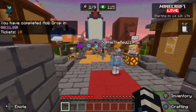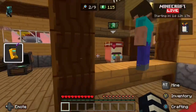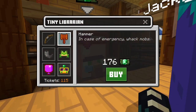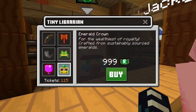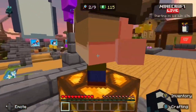Let's go to the shop. Eight dollars for a bow, a hundred and seventy-six dollars for a hammer — that's a lot of money for a hammer — and eighty dollars for a goat horn. Yeah, this is overpriced, or underpriced for Minecraft.